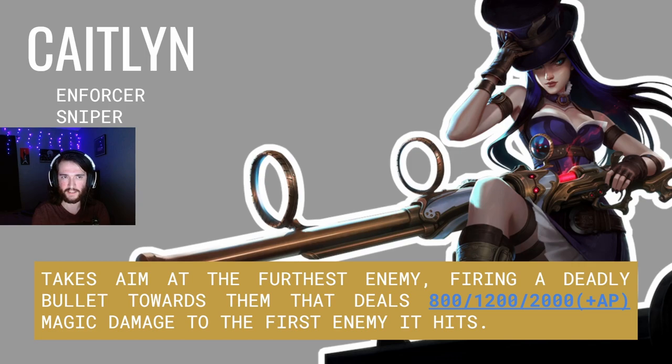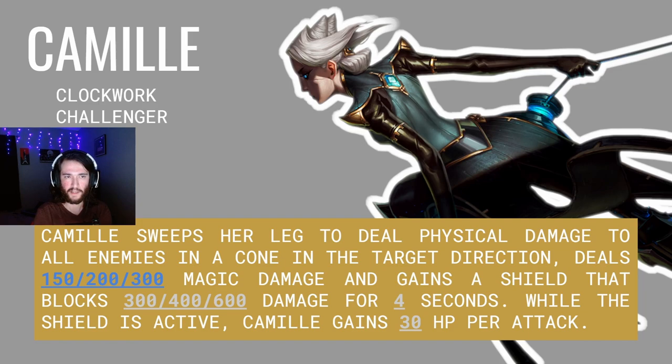The first unit leaked is Caitlin. Caitlin is an Enforcer Sniper. Caitlin's spell takes aim at the furthest enemy, firing a deadly bullet towards them that deals 800, 1200, and 2000 plus AP magic damage to the first enemy it hits. Up next is Camille. Camille is a Clockwork Challenger.